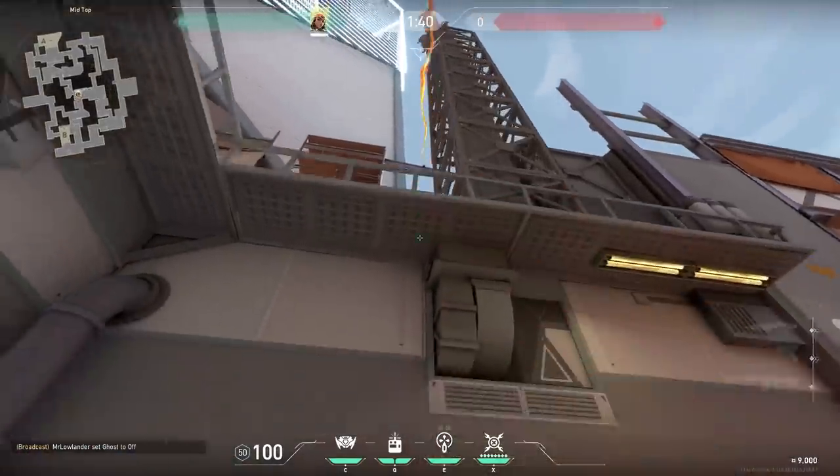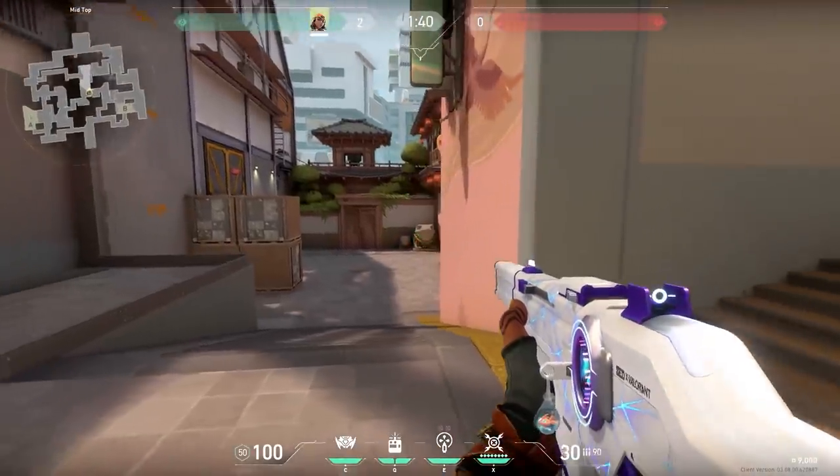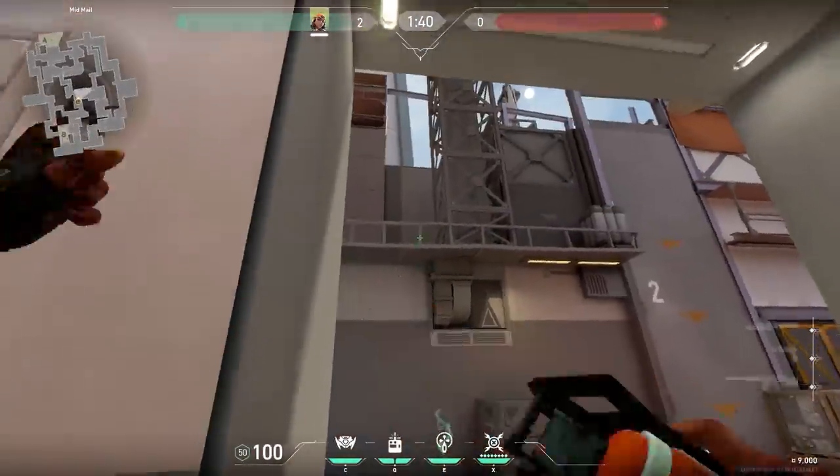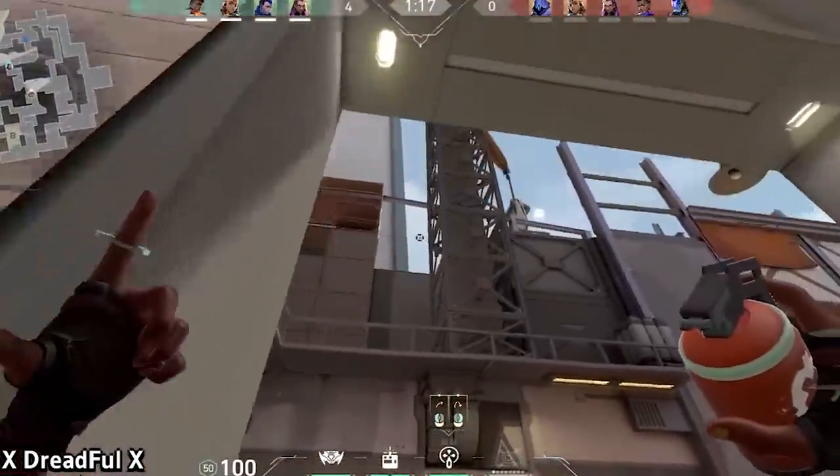With Raze on Split, you can stand on the stairs, aim in between the buildings, and do a running jumping throw with your grenade. This is a nice one if Sage walls mid or your teammate calls that everybody is pushing A and you know mid is clear — maybe you can get some easy kills just like Dreadful.